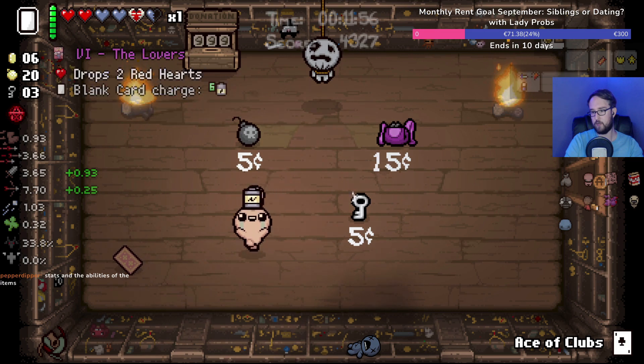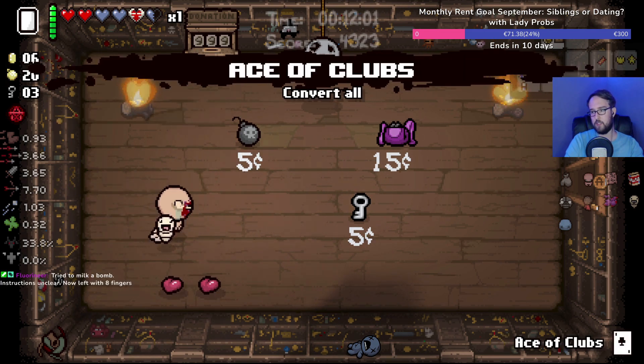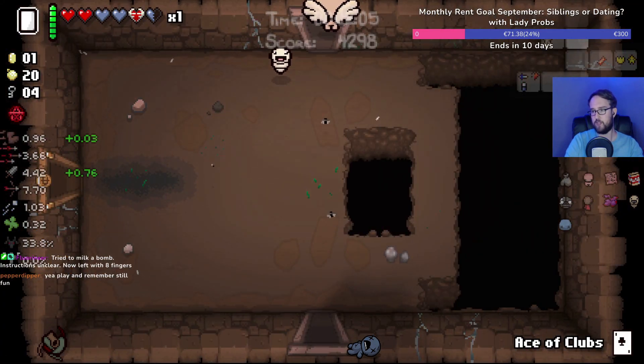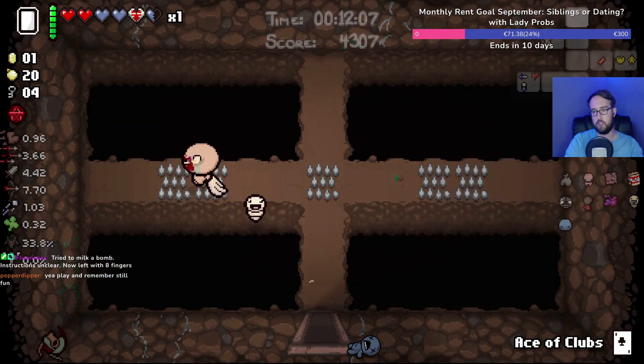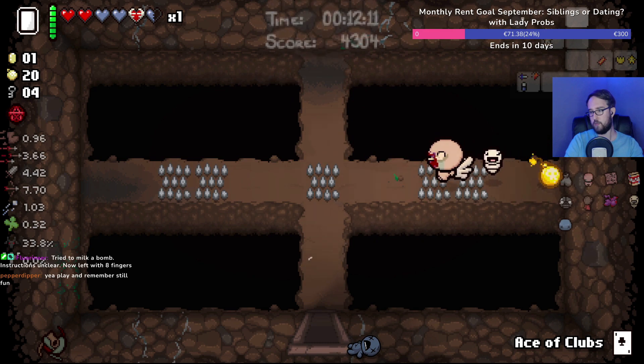Spending Power is a huge item — every time we spend money, one of our stats randomly goes up. That is legitimately such a strong item. We want to find the item room for sure now too, to potentially get more coins from that, because we want to spend money now.